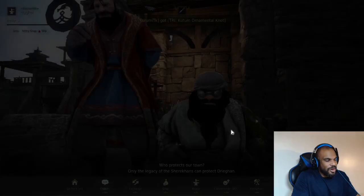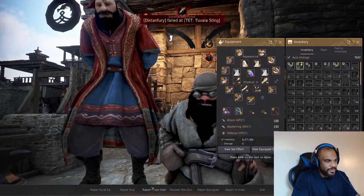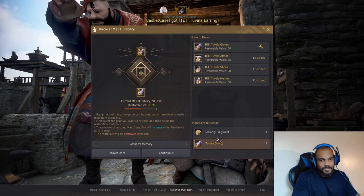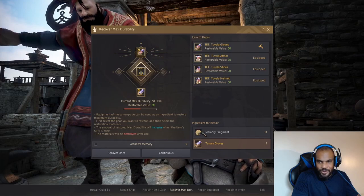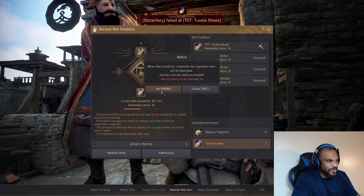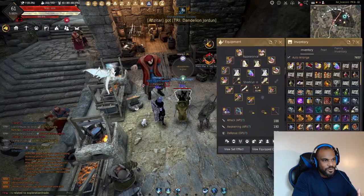At the blacksmith, hit Exchange and you can buy Tuvala gear. I can buy a pair of Tuvala gloves, then go to Repair Max Durability and use that extra pair to repair my item instead of using memory fragments. Maybe I want to sell the memory fragments on the Central Market for silver instead. Using this method, one pair of gloves restored 10 max durability, so five pairs would get me back to 100%.